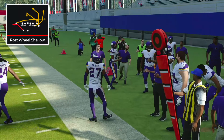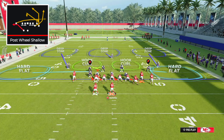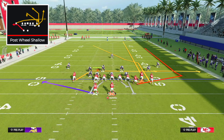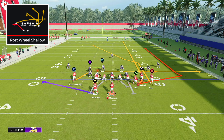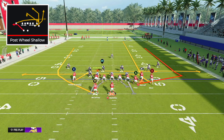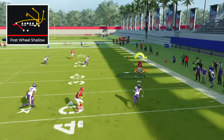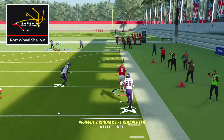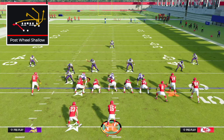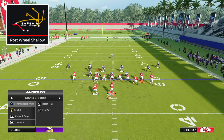Once they're shading underneath with hard flats, this route becomes absolutely insane. You need to put RB on a fade route — that's going to be crucial. If we see our opponent running zone with hard flats, we just hang on to the football for a second and then throw it right behind the hard flat. This gives us opportunities for huge plays and even one-play touchdowns against every type of zone defense — cover two, cover three, and cover four.